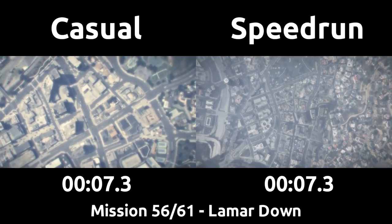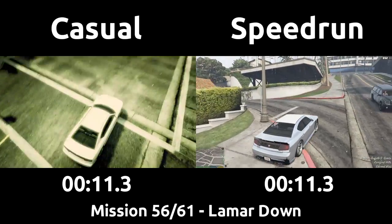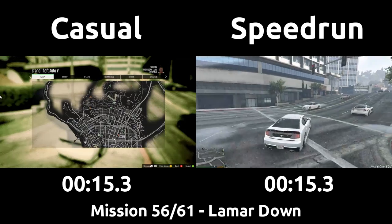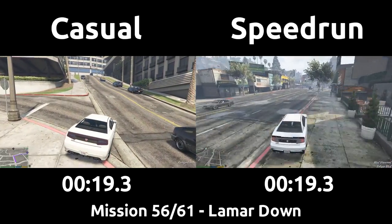We switch to Franklin to begin our 56th mission, Lamar Down, and head to Franklin's house where the mission marker is. The speedrun upgraded Franklin's car during Architect's Plan last episode, so the car they are driving around also has extra grip and power compared to the casual here.